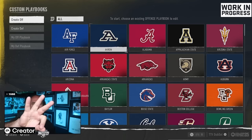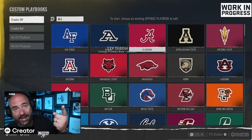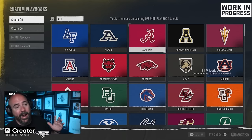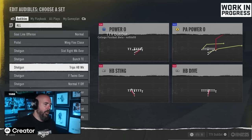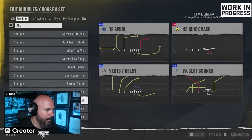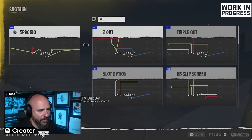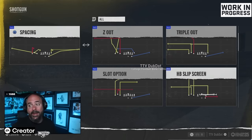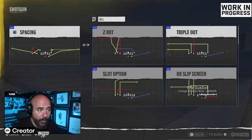Number three: Alabama. We had Utah State, we had Charlotte — two schools nobody really watches — and now we've got the most recognizable college football team of the last 20 years. Alabama has Trips Tight End, which anybody can pick up and use effectively. But one of the most meta formations in video game history — Bunch Tight End — is also in here, with new plays added like Whips, X Spot, and Triple Out.